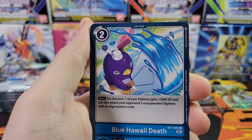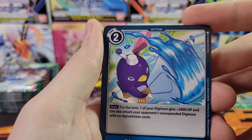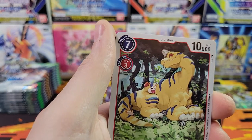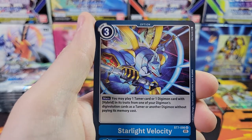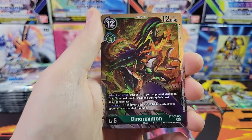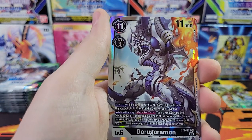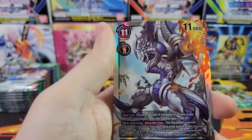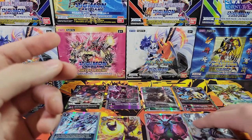Gotta pause at the Blue Hawaii Death. I wonder — they should have made one where he's swinging the blue popsicle, and one where he's swinging the red popsicle, and it would be Red Hawaii Death — instead of a blue option, a red option. That would have been hilarious. Collect both Hawaii Deaths! And an SR — Doru Goromon. We got one of these in the last box. Got some Goron Zelda action.